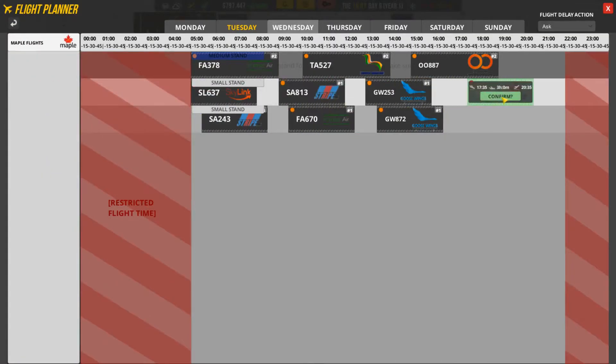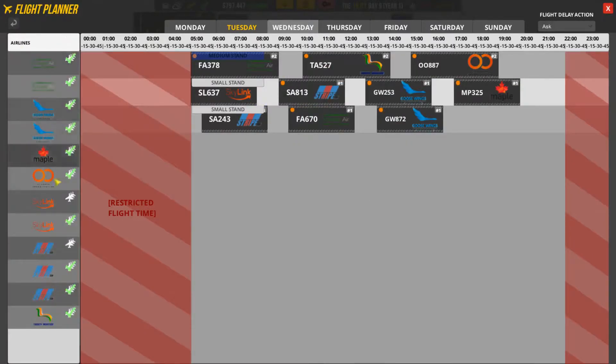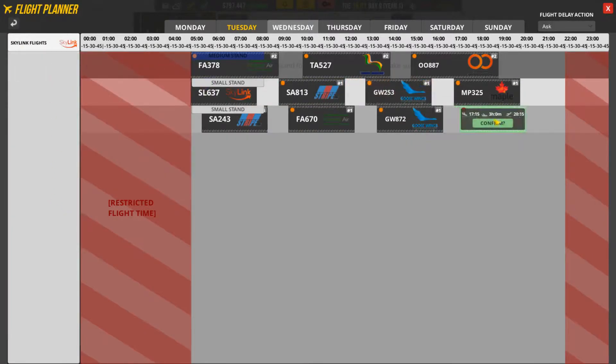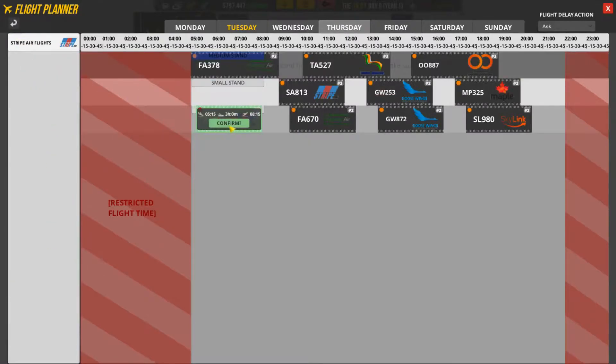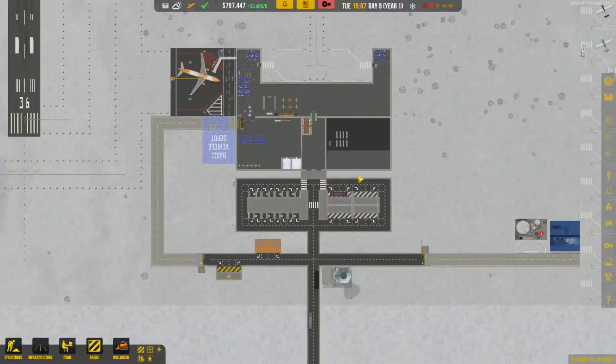Skylink - I think we have one too many, but what we could do is since we have an opening over here, let's just put you in here at 5:30. Yeah, that would be the better option. So that's going to be fine. We're going to unpause. General aviation is still working out - we still need to repair this runway.